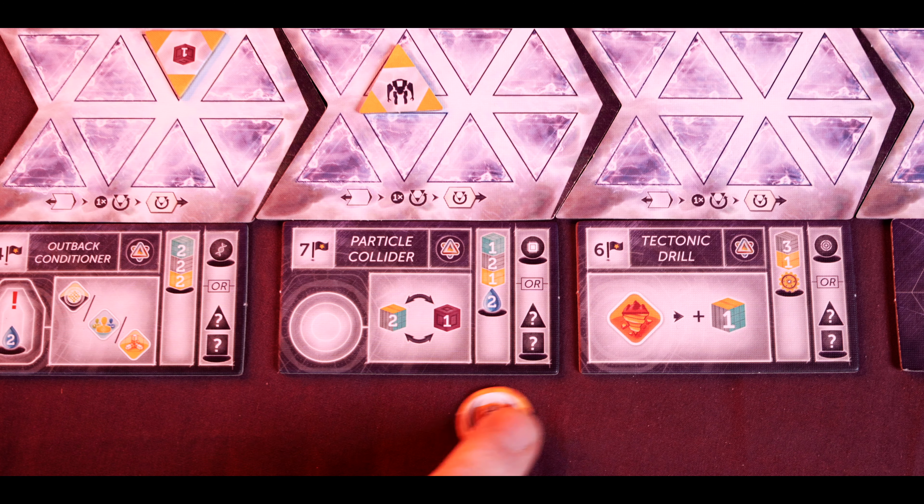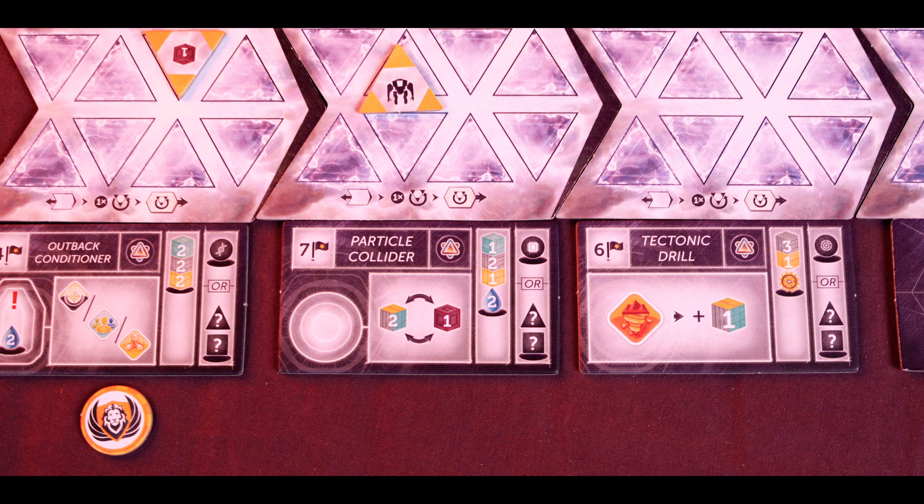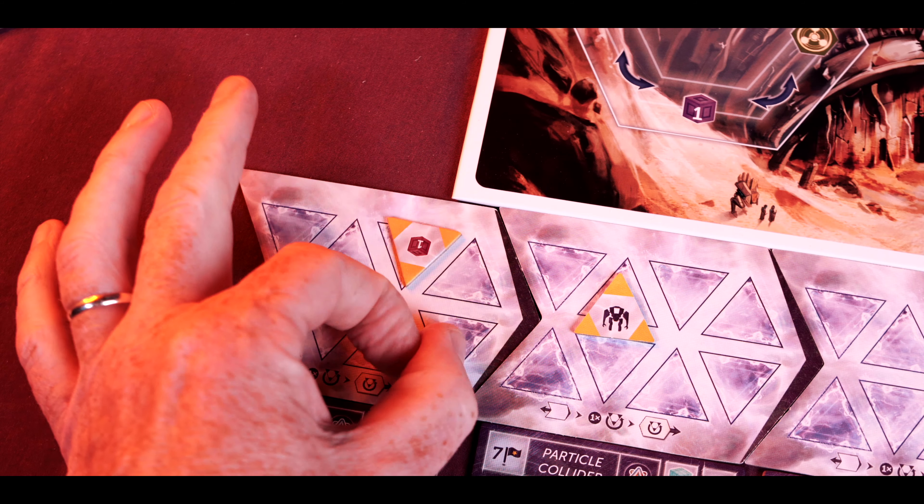You can also take the world council action, which allows you to take an action that has already been filled on the main board — you pay the cost associated with this action rather than the original. You can also mine resources, taking two resources from the mine pool; purify water by taking free water; or trade with the nomads by picking a resource and swapping it for an adjacent one on the trade track.